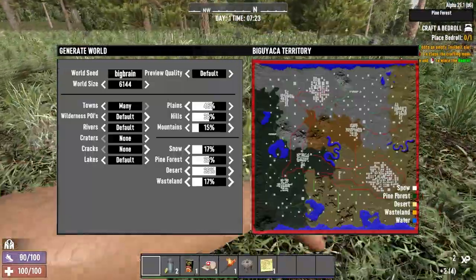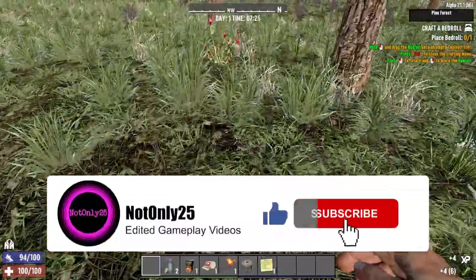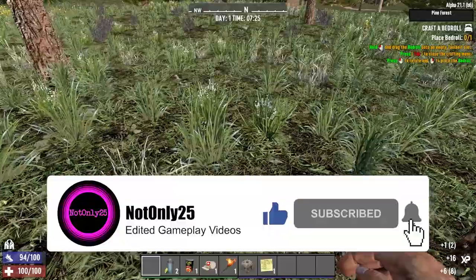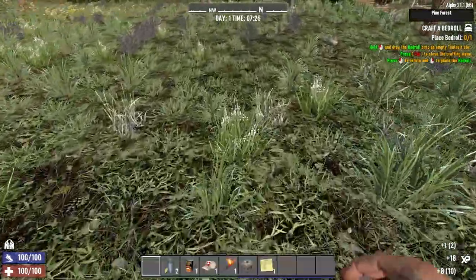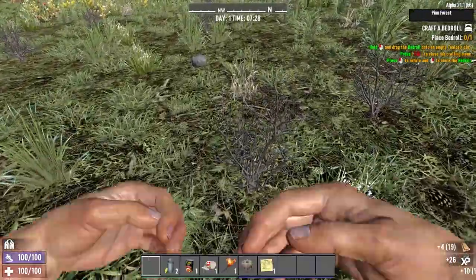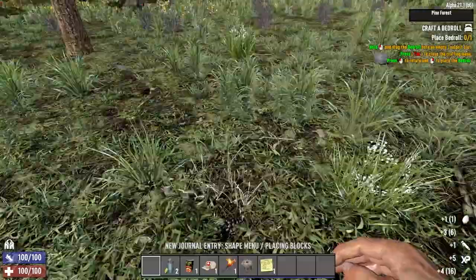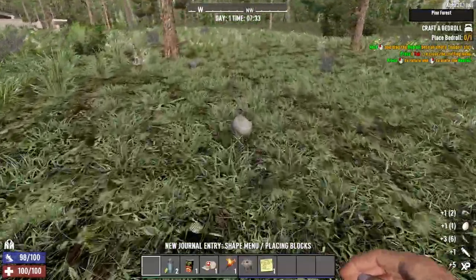The reason we've gone for a 6K map this time around is because last time on an 8K, all the Tier 6 infestation quests were a million miles away and it was very difficult to get them done without a gyrocopter. So hopefully the 6K map changes that - even if they are far away, they won't be as far. I'm gonna bang out these starter quests and smash through them.